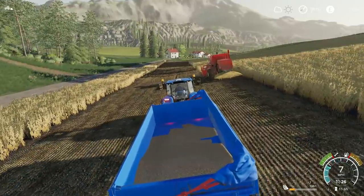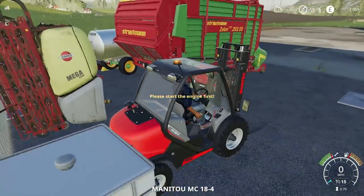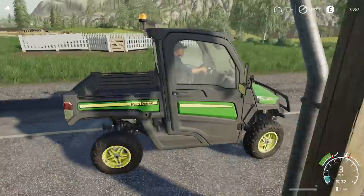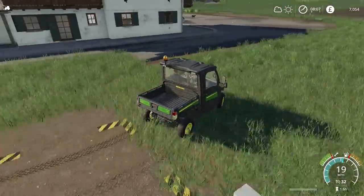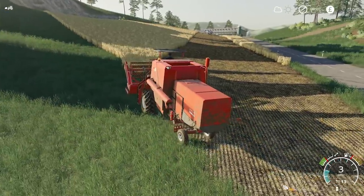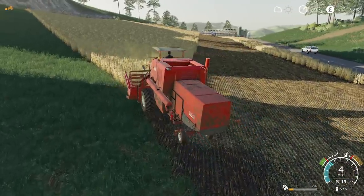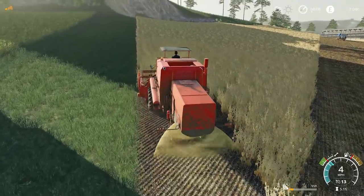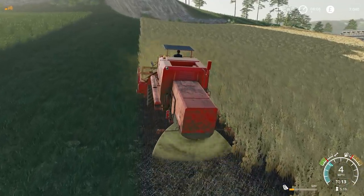We are kind of surplus to requirement here unless we drive the combine. Let's just see if there's anything else we can do. I've been told the gator is very good for transporting the pallets of eggs, but obviously I can't do that right now. Nothing for us - I'll just drive the combine myself and we'll get most of this done hopefully. This will also save any worker fees. Workers are very handy but they can be very expensive, so I'll crack on and hopefully in a few minutes it will be finished.